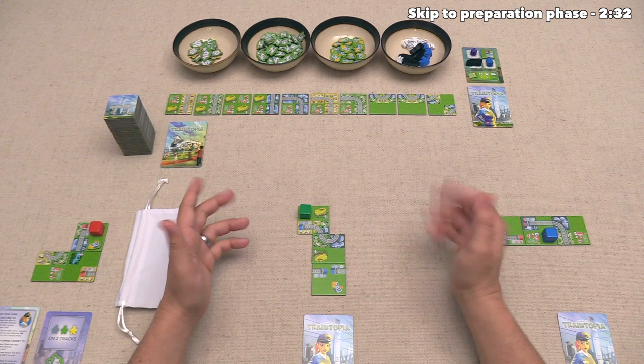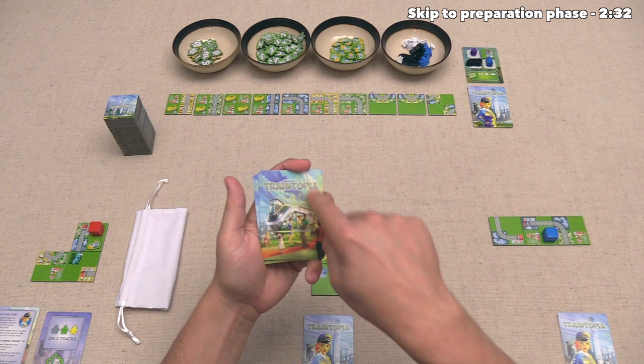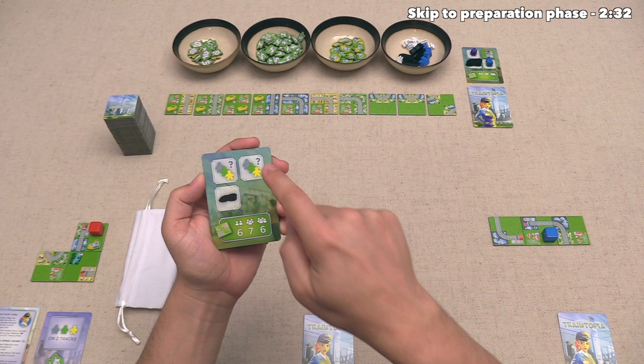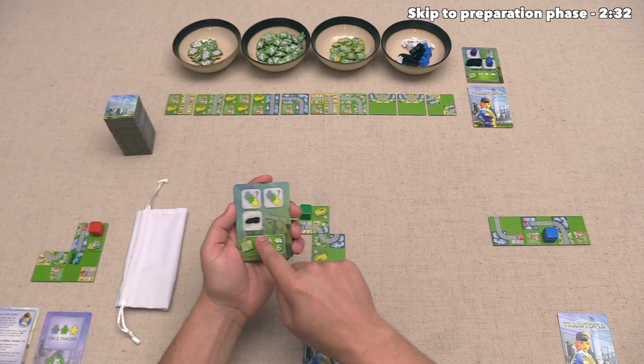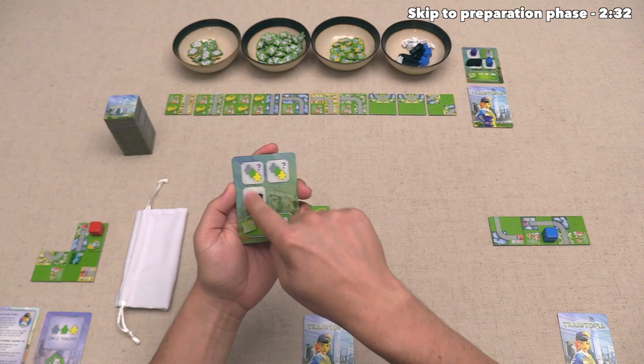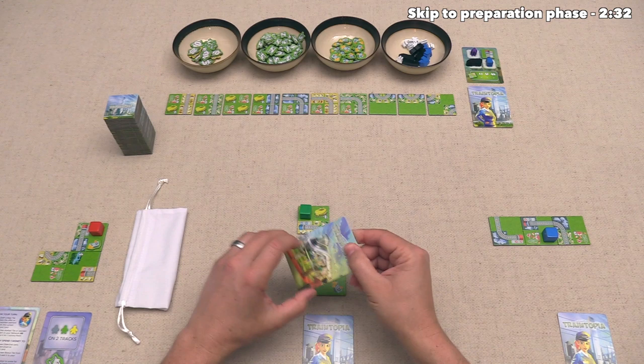We are going to go through nine total rounds in a three-player game. In each round, we are going to flip over one of these cards, and that is going to tell us what different things players can draft in that round. In a three-player game, this would deal out seven of these tiles, and it would also put a train and two commuters from this bag down onto the card. Then, in turn order, we are each going to take a single thing, which could be any of these tokens on the card or one of the face-up tiles, and we will then add those into our areas.